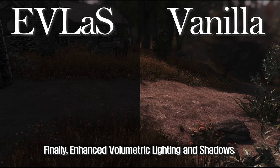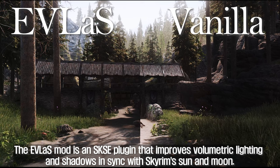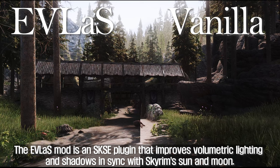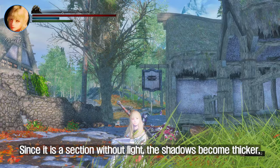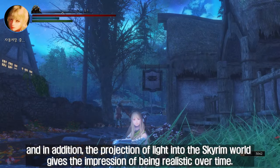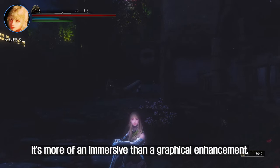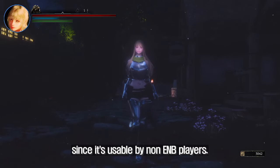Finally, Enhanced Volumetric Lighting and Shadows. The EVLAS mod is an SKSE plugin that improves volumetric lighting and shadows in sync with Skyrim's sun and moon. Overall, the shadows are deepened at sunrise and sunset — since it is a section without light, the shadows become thicker. In addition, the projection of light into the Skyrim world gives the impression of being realistic over time. It's more of an immersive than a graphical enhancement, but it's a great option since it's usable by non-ENB players.